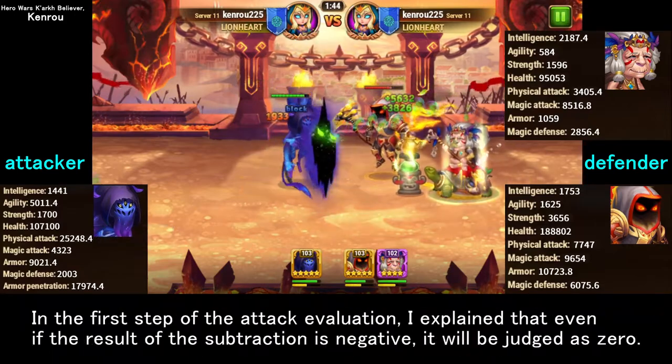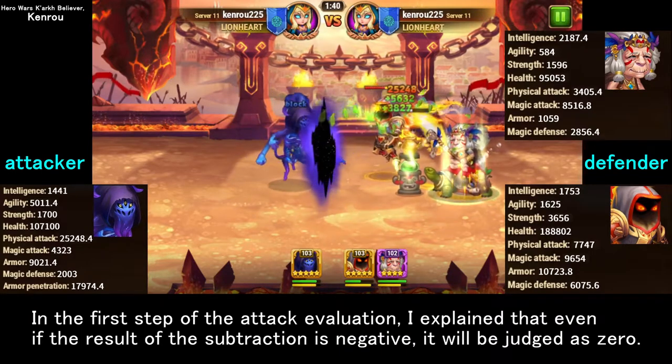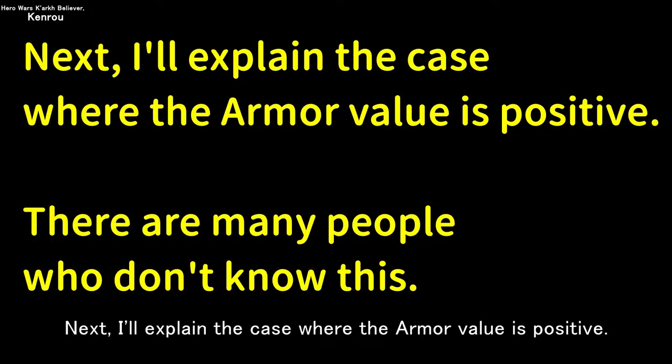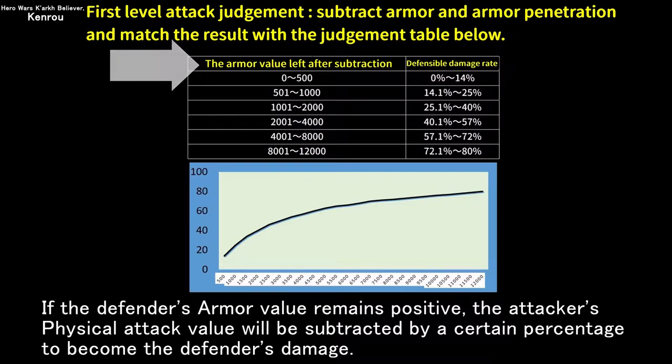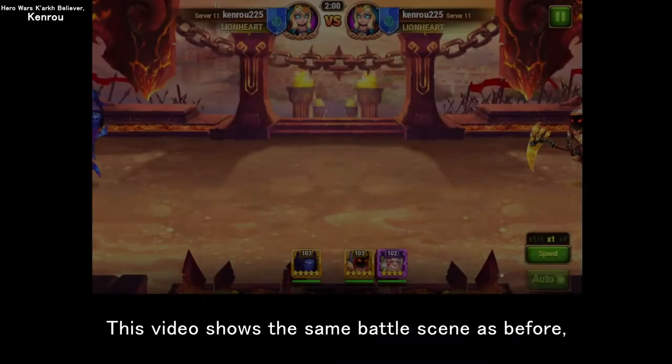In the first step of attack evaluation, even if the result of this subtraction is negative, it will be judged as 0. Next I'll explain the case where the armor value is positive — many people don't know this. If the defender's armor value remains positive, the attacker's physical attack value will be reduced by a certain percentage to become the defender's damage.